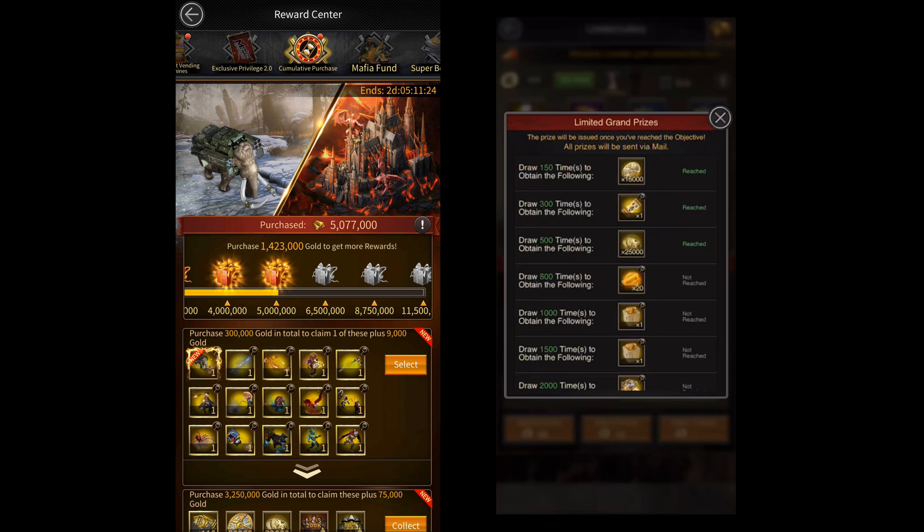However, the benefit of the limited lottery event is that you can hoard drawing chips from buying packs over multiple events, and once you have 1500 chips you can use them all at once to get the turf skin. In the cumulative purchase event unfortunately you can't do that — you have to buy the full one million gold during a single event.